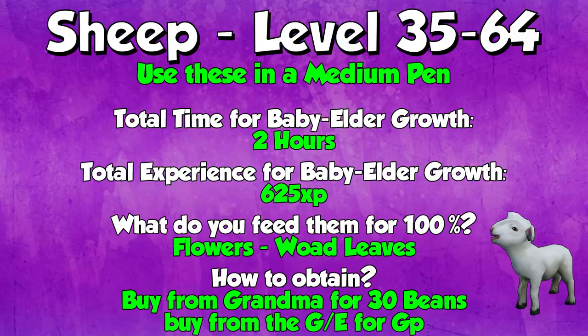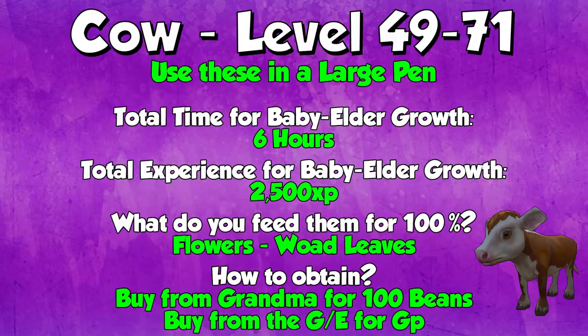From levels 35 to 64, now in the medium pen, you can do Sheep. This is when you unlock the medium pen and this is the first thing you can put in there. The total time from baby to elder growth is 2 hours for sheep, and the total amount of XP they give you from baby to elder is 625 XP. You need to feed them flowers — best flowers are Woad leaves, you can buy them off the Grand Exchange or from the farmer in Falador, both super cheap. If you're an Iron Man, you can buy them from Granny in Manor Farm for 30 beans each. If you're not an Iron Man, just buy them from the GE.